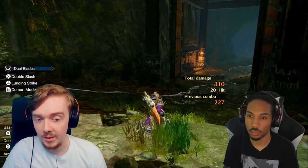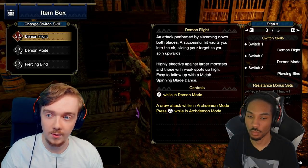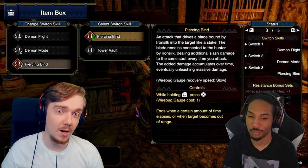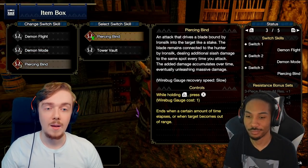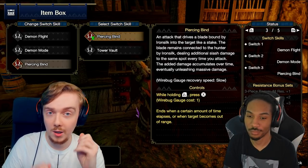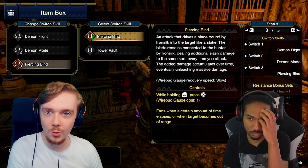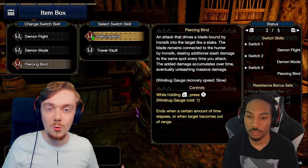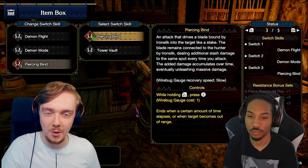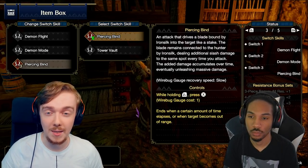Definitely get experimenting with it and get used to the timing, because trust me you'll be using it a lot. You just become this unstoppable rapid-attacking machine when you get really good with it. That's the first silk bug move. The second silk bug move is actually a switch skill, which means you have two different variants. We'll be talking about Piercing Bind — this is our other silk bug move. Piercing Bind is basically a stab with a kunai on a location of the monster.